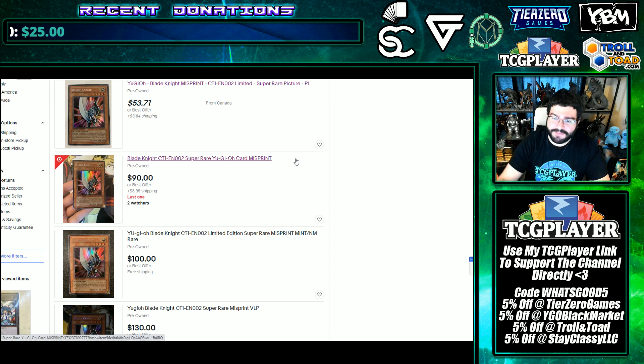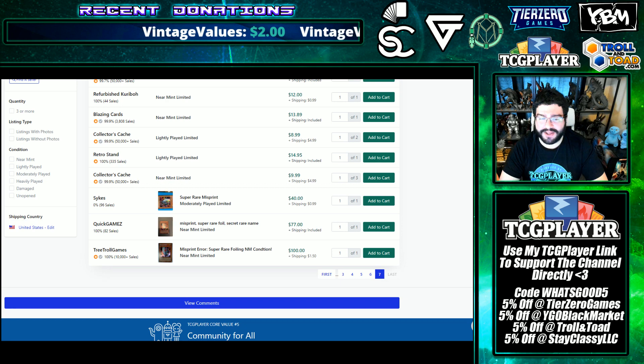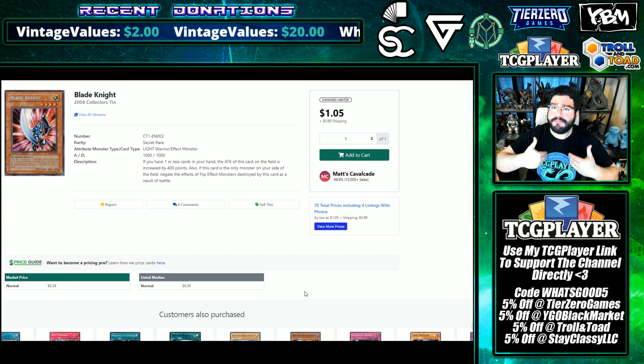Over on eBay, the cheapest one is played at around almost $60, and another near-mint at $94. It's pretty crazy how these forgotten misprints have gotten, and back in my day —